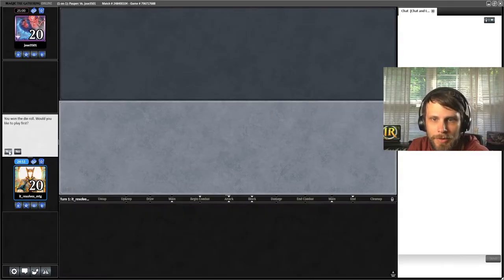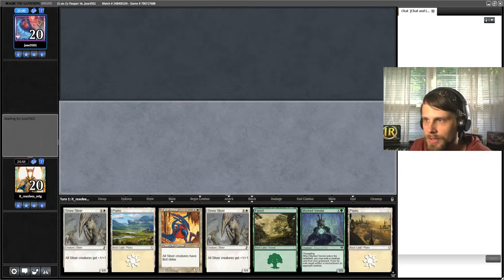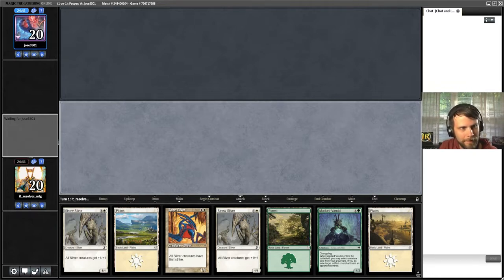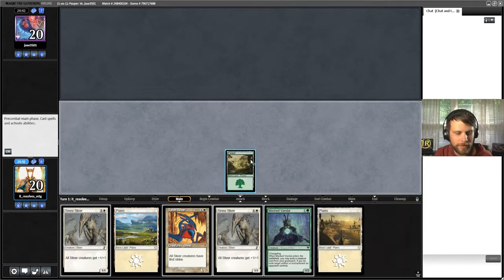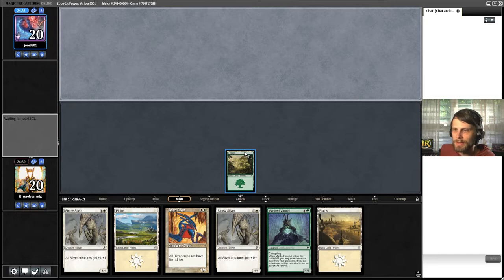Here we are for our game. Let's see what we're up against and look at our opening hand. This is a pretty aggressive hand - I will keep it. We do have a little bit of tech with the Masked Vandal, which is kind of nice. We've got an overabundance of two-drops in our hand, which is not ideal, but we've got some decent stuff. I think we'll lead on the Talon Sliver.